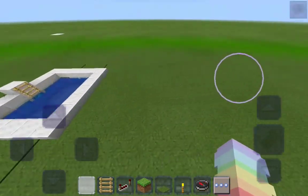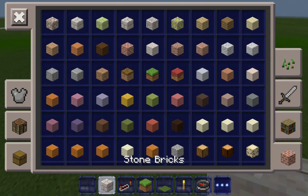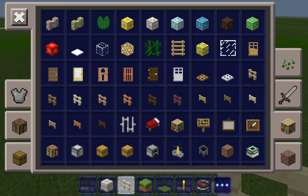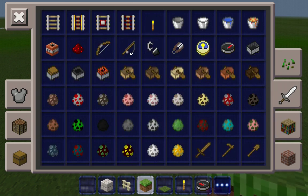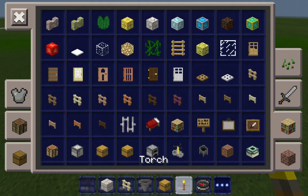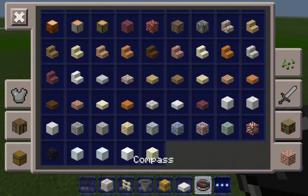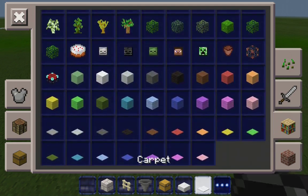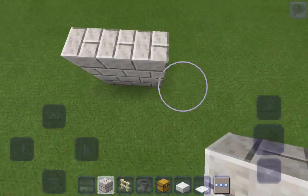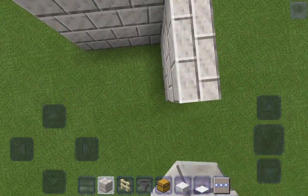Let's move on to the next hack. For this one you will need a block of choice — I'm going to grab some stone bricks — grab whatever kind of fence you want, then grab some hoppers, some chests, and any slab block you want. We also need some carpet. First you want to do two of those and then go ahead and make a three by three area.